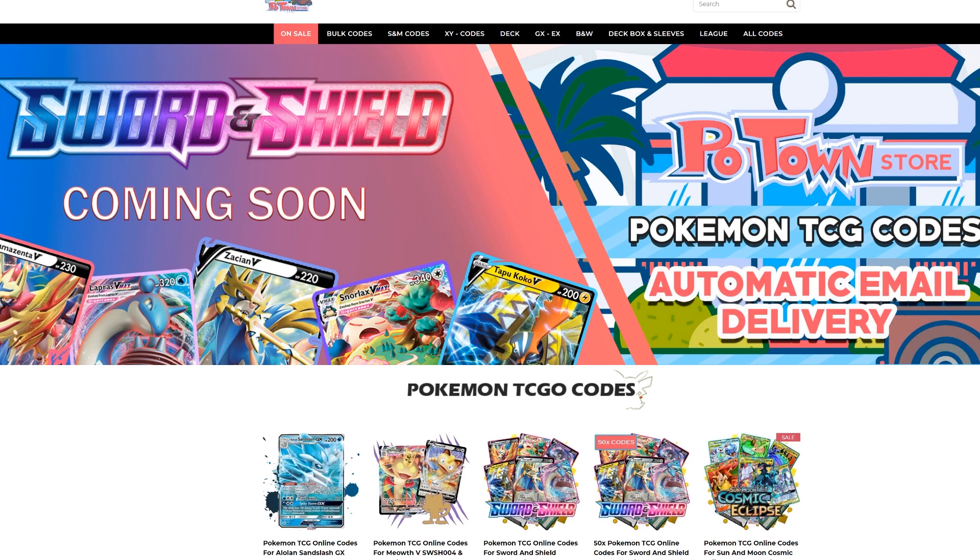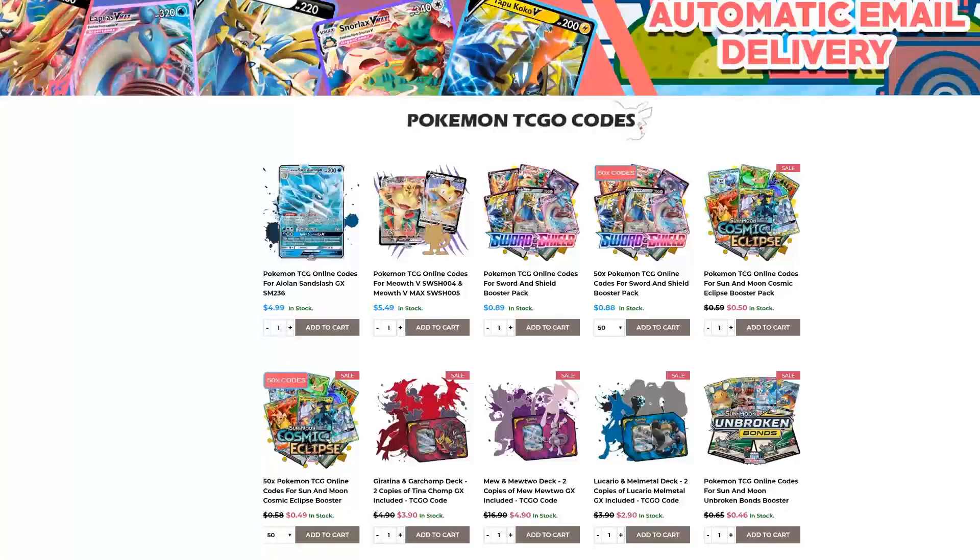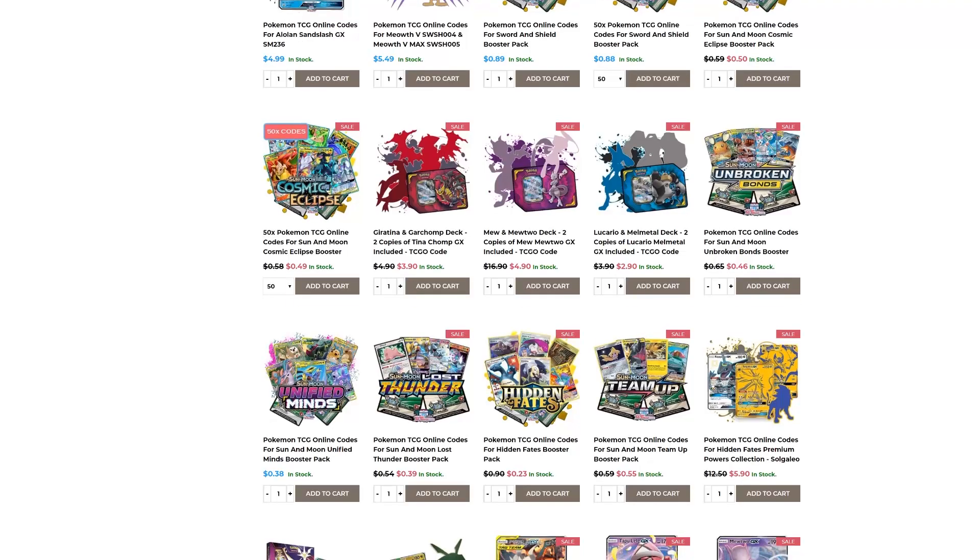Make sure you check out Potan Store. They have the new Sword and Shield codes already available with automatic email delivery. You can get them in batches of 50 codes with a slight discount, or individually for 89 cents each. They also have all other promo codes and every other set. Use code TABLEMON to get 5% off your final purchase.